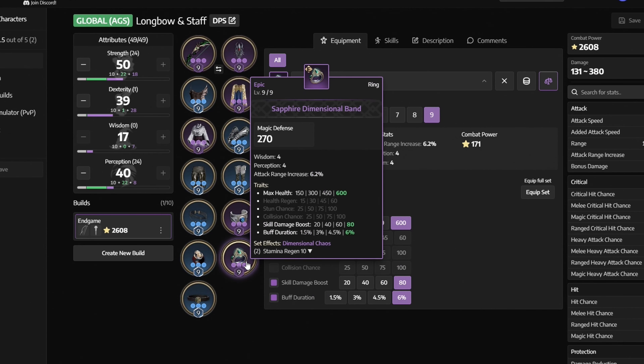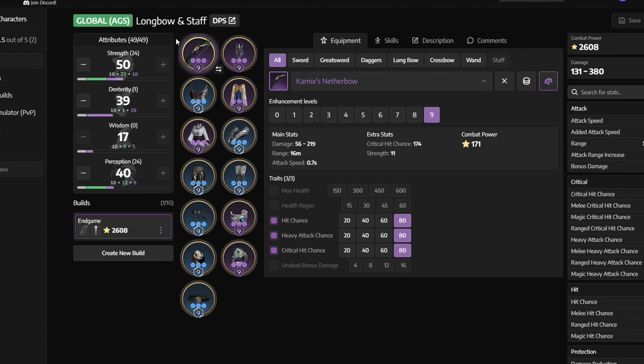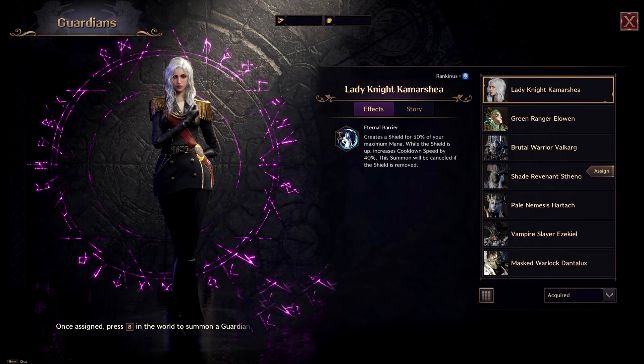Next we have Violent Signet with Buff Duration, Skill Damage Boost, and Max Health. Next we have Sapphire Dimensional Band with Buff Duration, Skill Damage Boost, and Max Health. And finally we have Belt of the Midnight Hunt with Skill Damage Resistance, Mana Regen, and Debuff Duration. Next up we have the stats, and at the endgame we want to get 50 Strength and 40 Perception, and then put the rest of your leftover points into Dexterity.